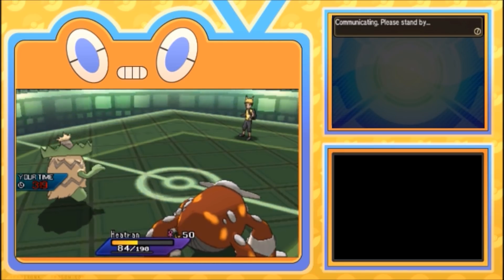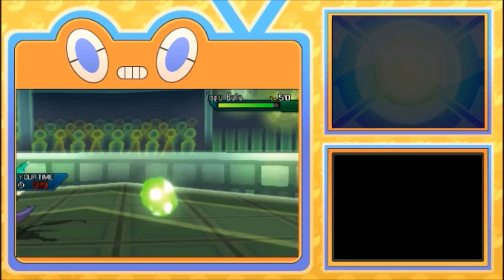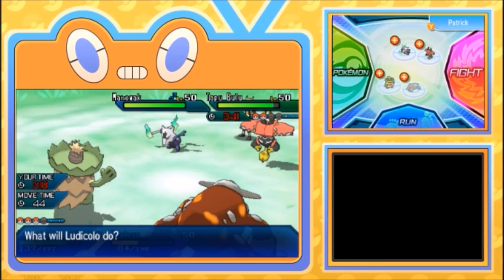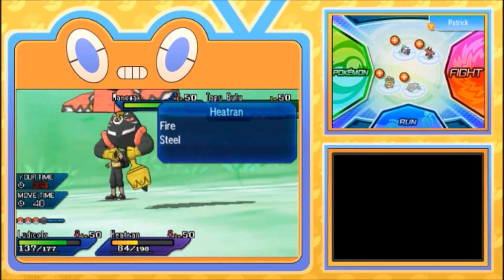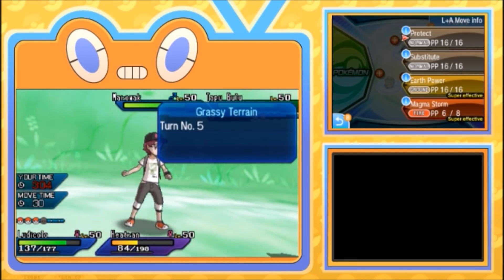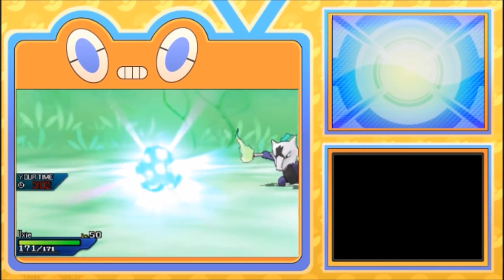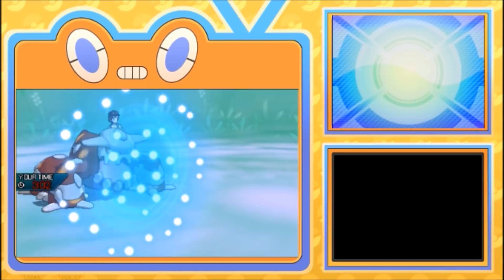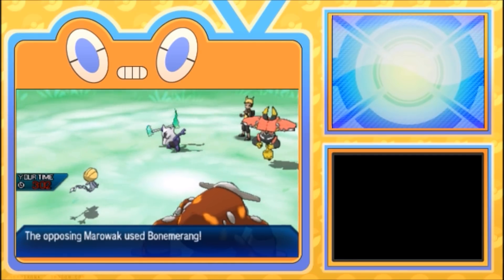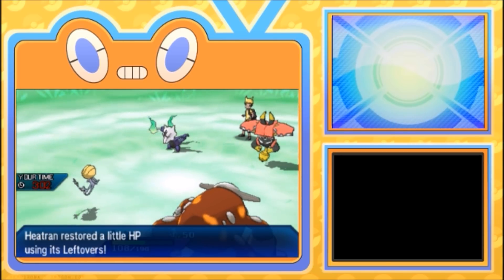Heatran is good against Bulu, Ludicolo is good against Bulu — potentially Marowak too. I have an idea: I'm gonna hard switch in Uxie and Protect with Heatran for Leftovers and a Grassy Terrain proc. Then I'm gonna Ally Switch Heatran into the Uxie slot. At the very least this helps me reset my Fake Out pressure. Hopefully this works — if he's just Floor Blitzing my Uxie, it doesn't really matter. He's protecting with Bulu and going for Boomerang — I hope he's not Protect-subbing.